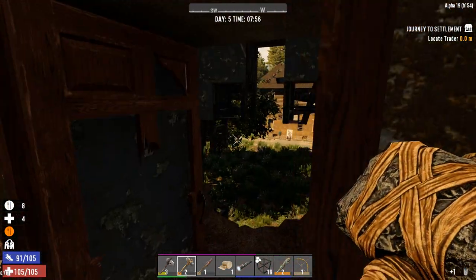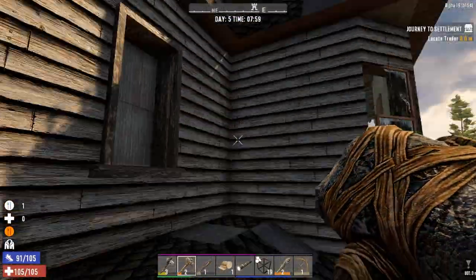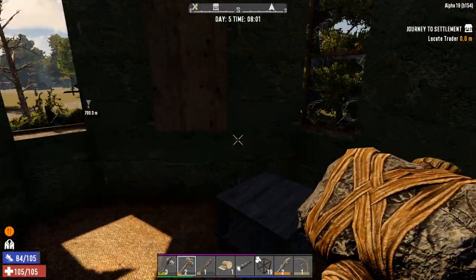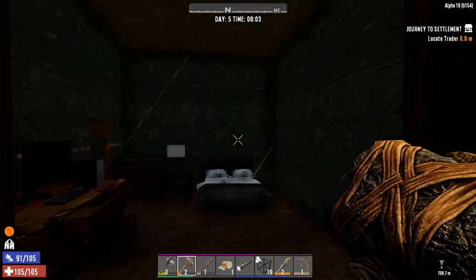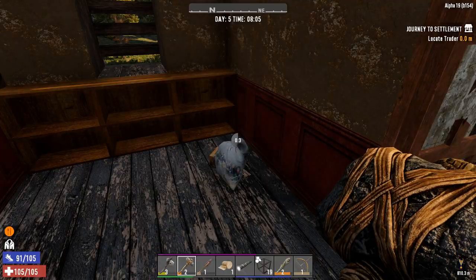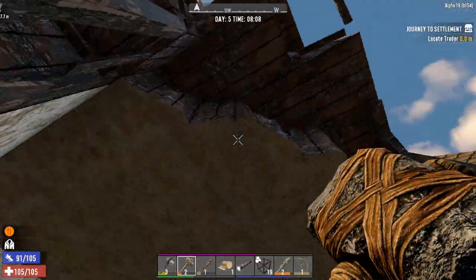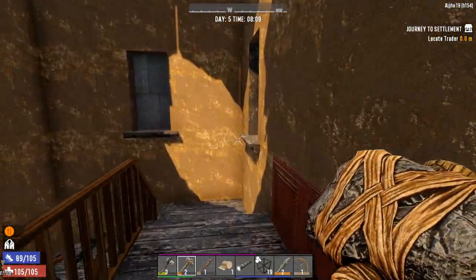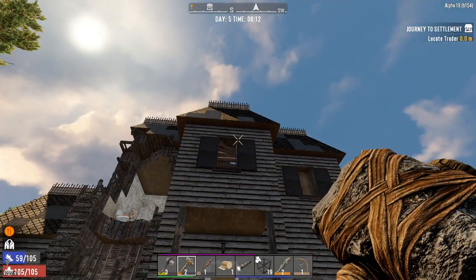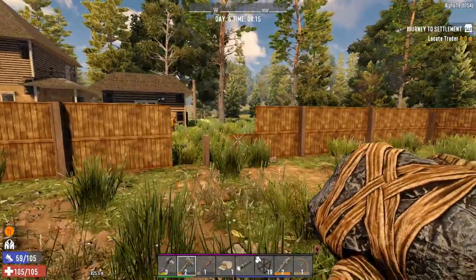I presume there's another floor up there. There are holes everywhere — not 100% sure. Maybe we can double-check and make sure there's nothing we've missed. Make sure you check the floorboards as well — sometimes they stick up and there's stuff underneath. This could be a potential way up here — looks like it is. I think we've got everything out of that. Let's go check out the building next door.